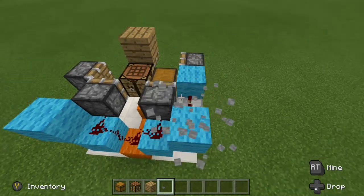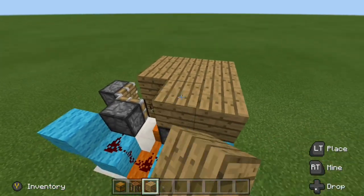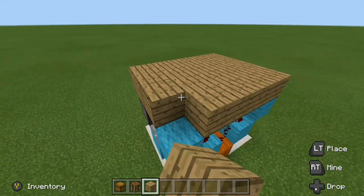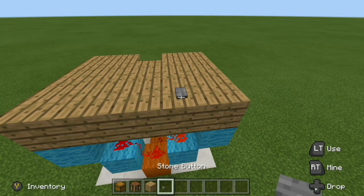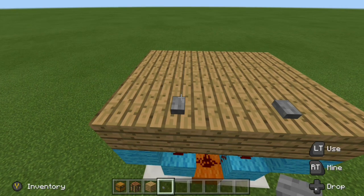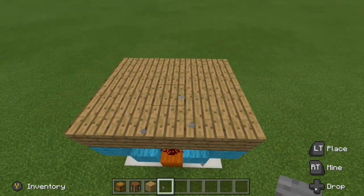Now we can go ahead and knock that out and place our floor right above it, just like this. For your button placement, what you can do is place it right above the redstone — on these two blocks right here, you can place a button here or there. And as mentioned earlier, if you want to hide it, all you have to do is remove your buttons and you can't even tell anything is there.